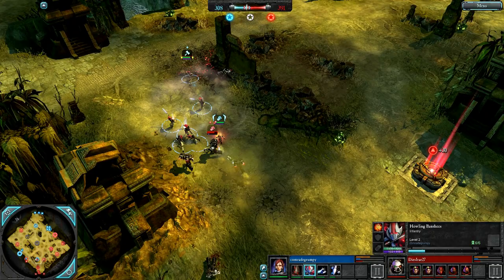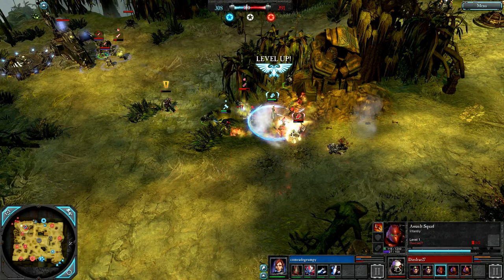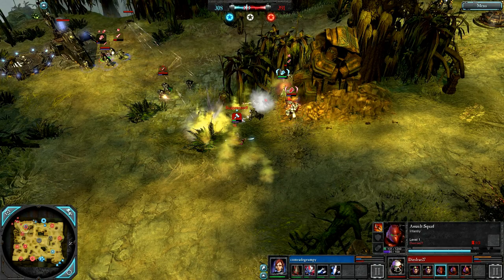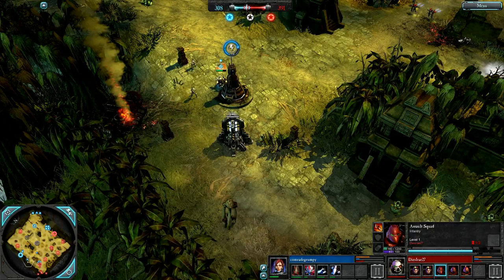The Farseer is level 2. Howling Banshees are level 2 — just caught two models with the disruption. Assault Marines don't have their Sergeant, so they don't have Merciless Strike, and they are in huge trouble trying to fight the Howling Banshees. Lost all but one model. Now the Tactical Marines are getting absolutely owned — lose one model, and lucky to only lose one. Howling Banshees retreating out, doing an excellent job.